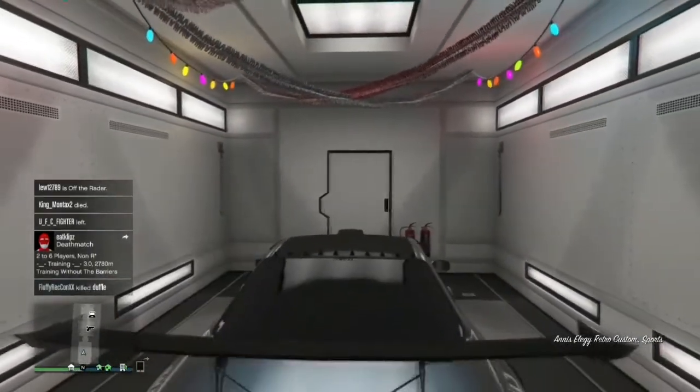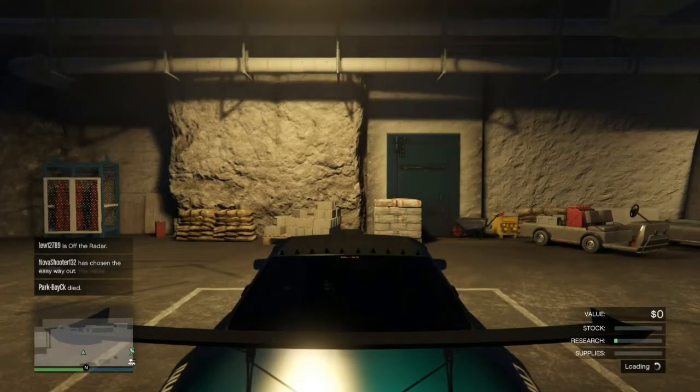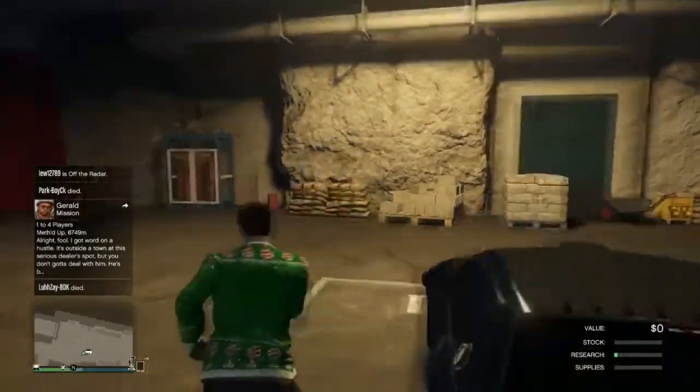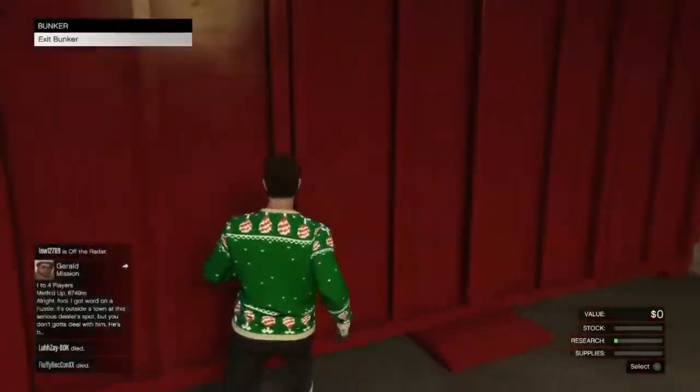Once you drive it out, you are going to leave it inside your Bunker — right there inside the Bunker. Then what you're going to do is register as a CEO and request a Buzzard.